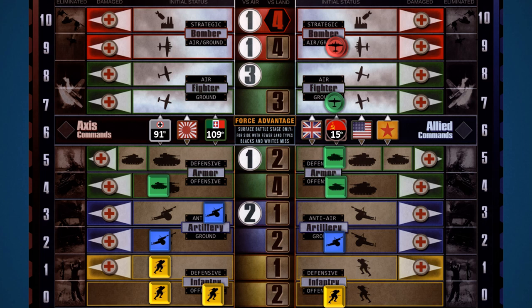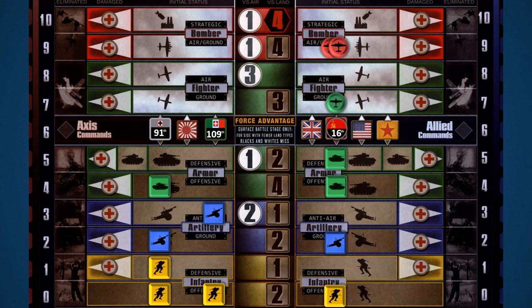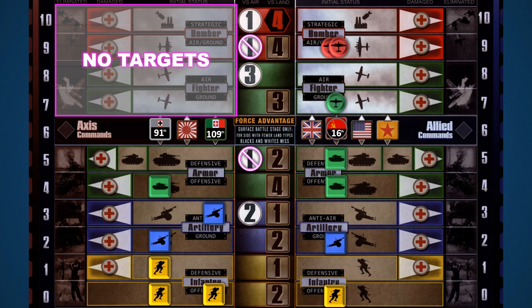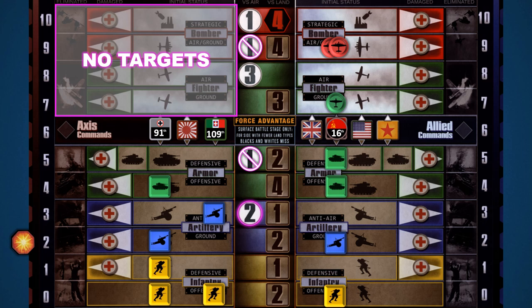Now that the battle is set up, let's begin with the air battle stage. Players calculate dice by multiplying the number of units in each row by the circled number in the center column. In this example, the Allies have aircraft but there are no Axis aircraft to target, so the Allies don't calculate dice. However, the Axis have an artillery unit in an anti-air stance, so they make the calculation. Players use hotspot markers on the numbered edge of the battle board to track their dice count.